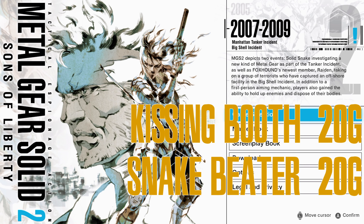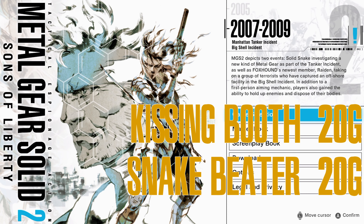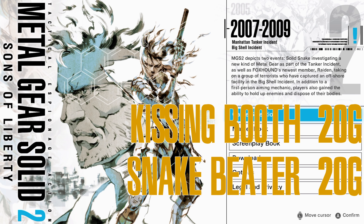Hi Luke, kept you waiting? Hello. Luke, it's been a while since we've done an Achievement Guide, but we're here in Metal Gear Solid 2 Sons of Liberty, the Master Collection. And we are going to be getting Kissing Booth and Snake Beater, both worth 20 Gamerscore.